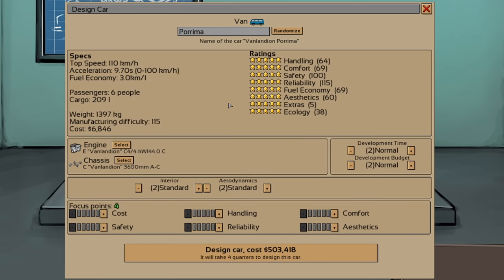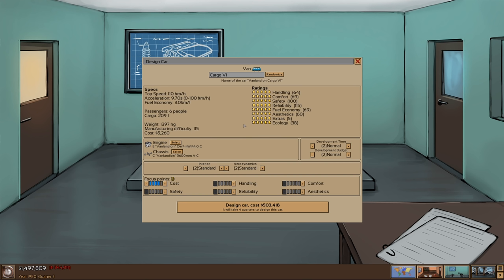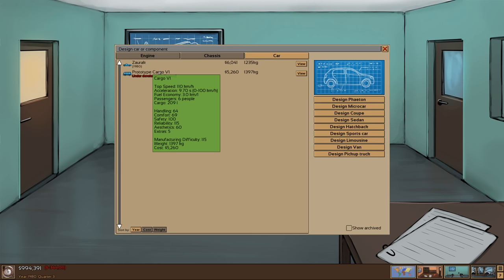Here's where you create different things. We need to come up with a name for our van — I'm going to make them all numerical with a name as well. So the first van that we're going to make is called the Cargo V1. We get points based on development time and budget, but I'm just going to leave everything pretty much the same and put all of this into costs so we can make it cheaper. Hopefully that'll help us out because we're already five stars on everything. It's going to take a year to do, so it'll be a while before we can actually sell these things.